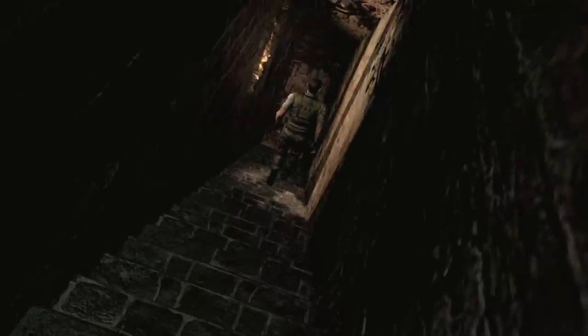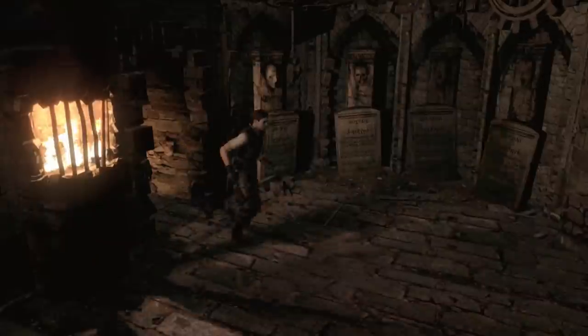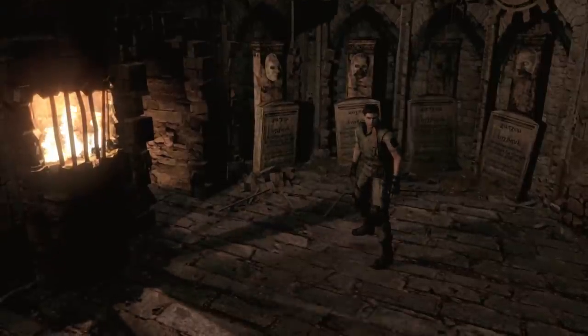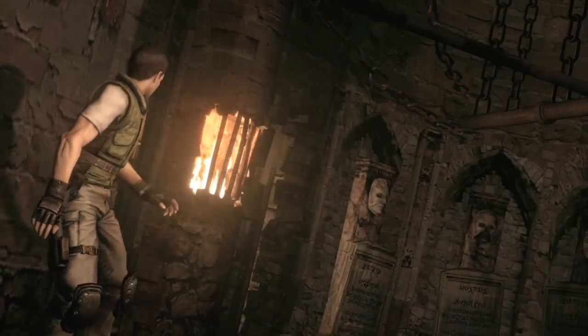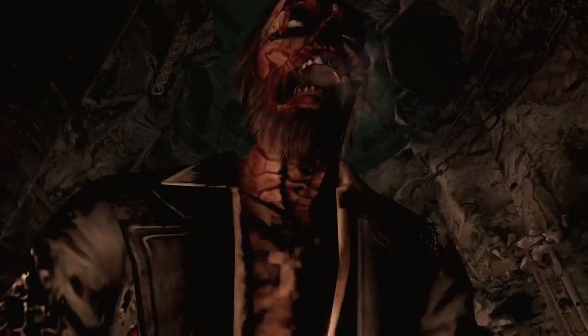The remake version of RE1 introduced many additional locations, including a backyard cemetery — and even this backyard cemetery has a secret underground basement where a coffin is chained and suspended from the ceiling. By collecting all four masks found throughout the mansion and placing them in the correct statues, this will remove the chains holding the coffin, making it collapse on the floor with the lid wide open.